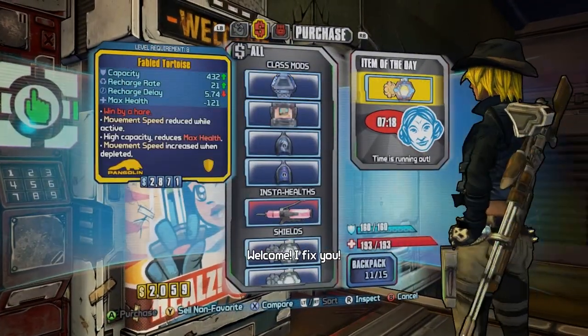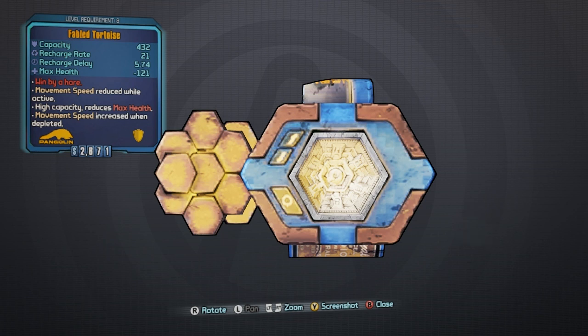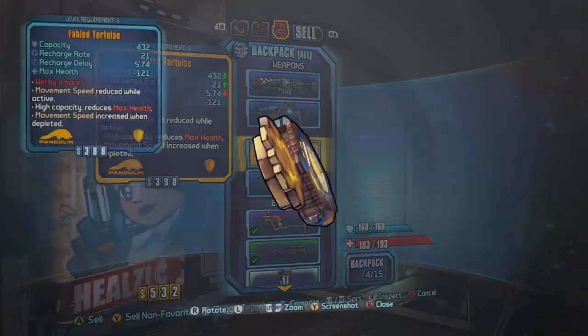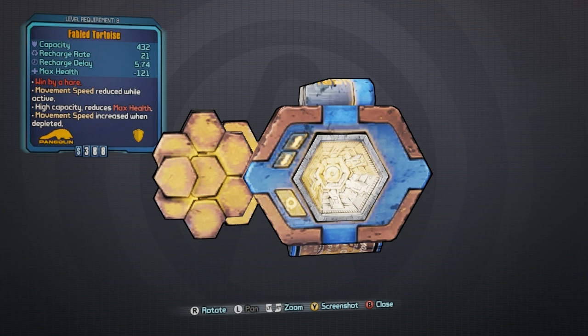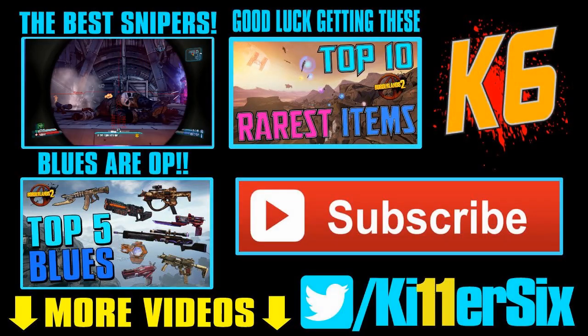Hey guys, killer6 back with another video. This time I have got the fabled Tortoise — this is the first legendary I've gotten in Borderlands: The Pre-Sequel. A big thanks to my friend flickster52 (link to his channel in the description below), who actually found this in a vending machine and invited me to his game. So yeah, the Fabled Tortoise has made a return — it'll be interesting to see what else is making a comeback in this game.